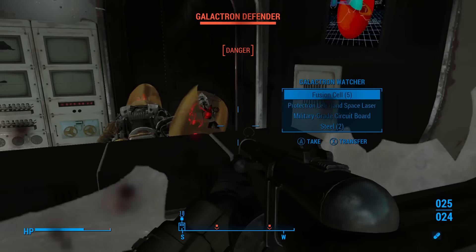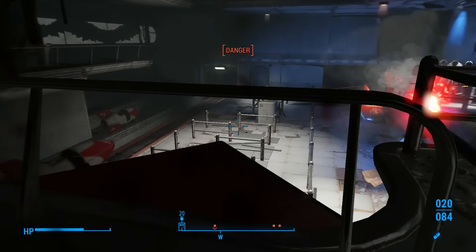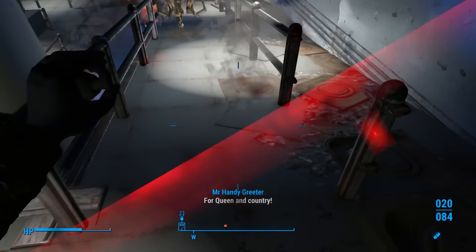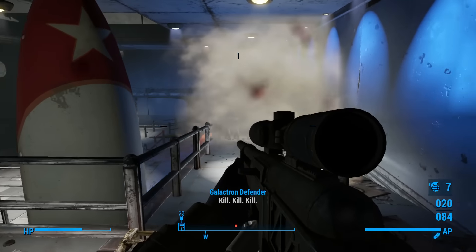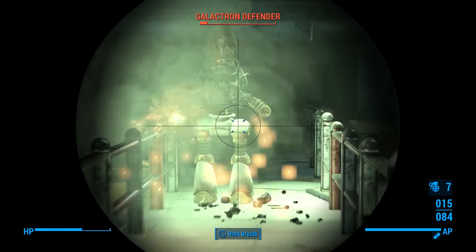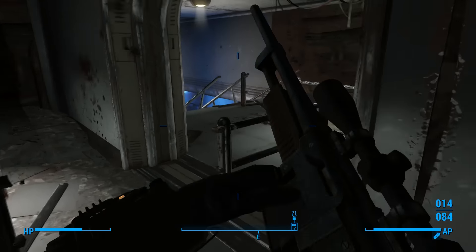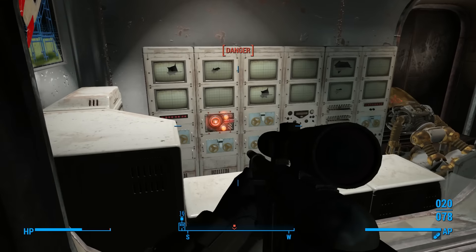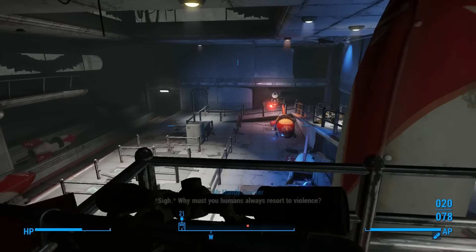There's a Star Core in there — can we jump in here? There's a door leading in there at least. Let's take out our Overseer's Guardian. We'll throw a grenade down here. We've been able to jump into rooms like this before in Fallout 4, but it doesn't look like that's going to work now.